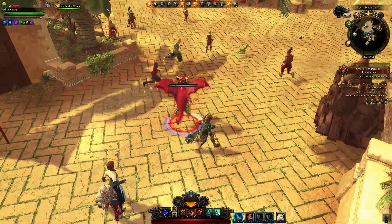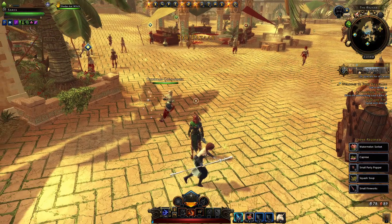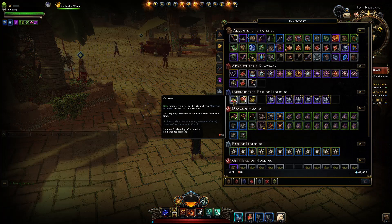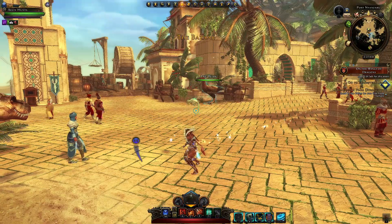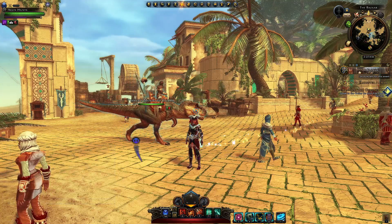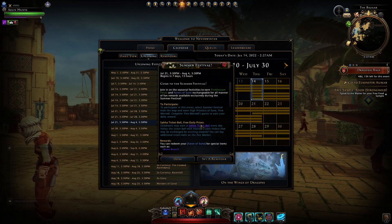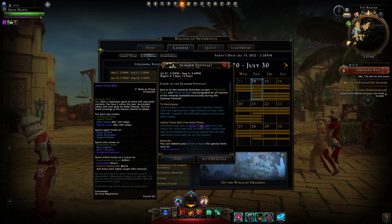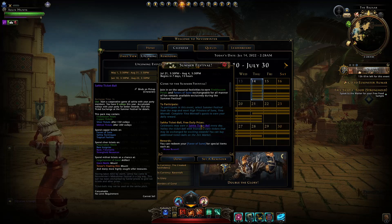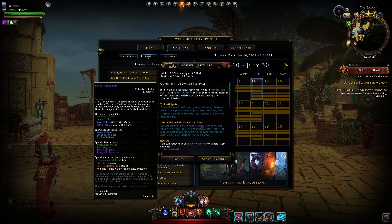You generally use this event to stock up for the year — either stocking up yourself or stocking up enough that you can sell them on the auction house for a bit of astral diamonds in exchange. Last year, when mythic insignias became a thing, you were able to use this event to farm those tickets through those Saha balls, and those silver tickets you would spend on buying purple insignias. There was one insignia in particular — it only cost you 40 tickets, but now everything's going to be costing you 200 tickets as per the other insignia costs.